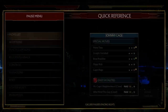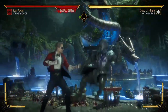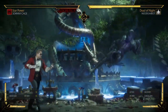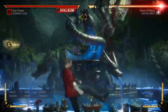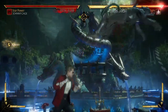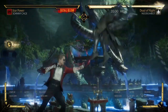When it comes to Johnny Cage's anti-airs, his standing 2 and standing 1 are his best options. He can cancel directly into a blow to get more damage — easy 24% that knocks you closer to the corner. You can also use his back 2 if timed correctly for a punish. I prefer standing 1 because it reaches a little higher compared to standing 2, though standing 2 can still reach the opponent.